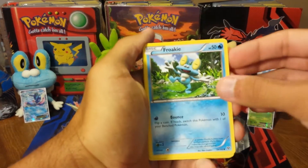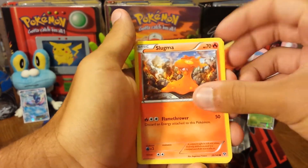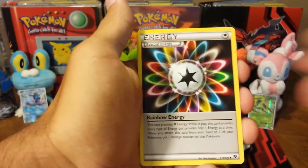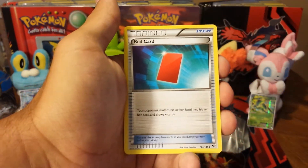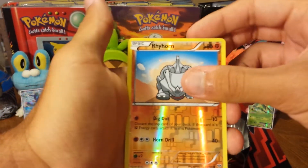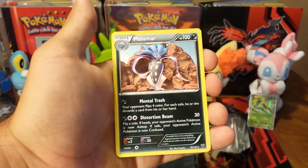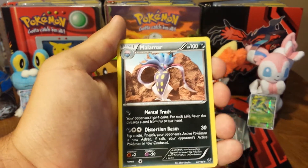We start off with Froakie — ironic — Honedge, Slugma, Jigglypuff, Pumpkaboo, a Rainbow Energy, Corsola, a Red Card. The Reverse Holo is a Rhyhorn, common. And the Rare is a Malamar — the Mental Trash Malamar, to be specific. Not a bad card at all, makes for a decent troll deck idea.